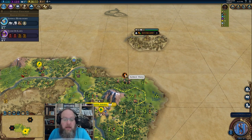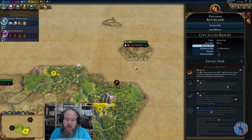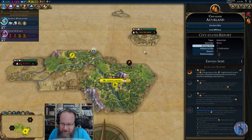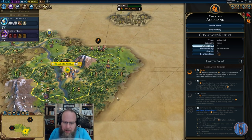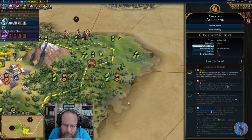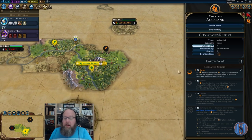Auckland beelined straight to us — first meet with Auckland, which is great but it's also taking away room to settle like last time. Hopefully there's room around here that isn't taken by what looks like a mountain. Also with Auckland: you get plus one production instead of plus two when building wonders, buildings, or districts.